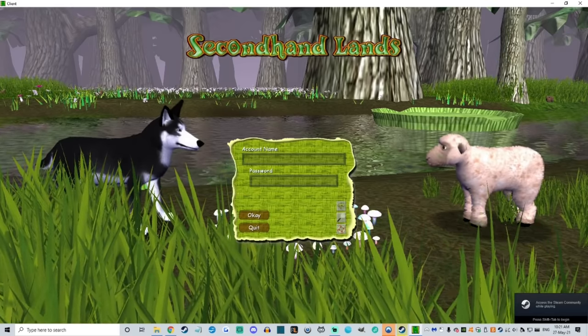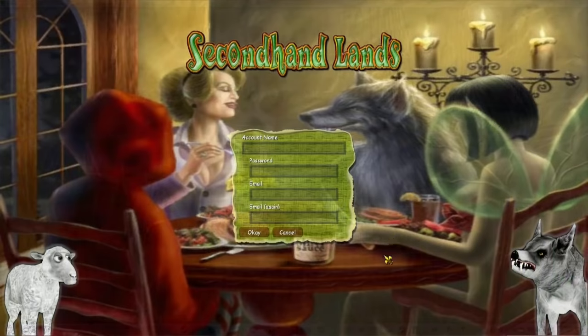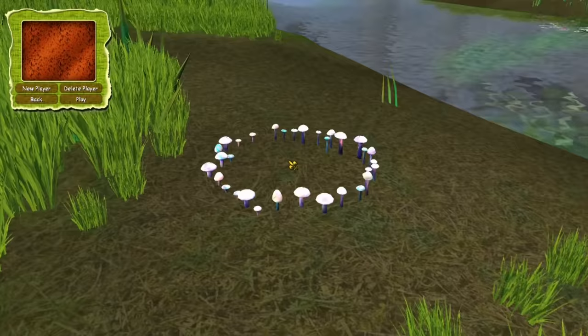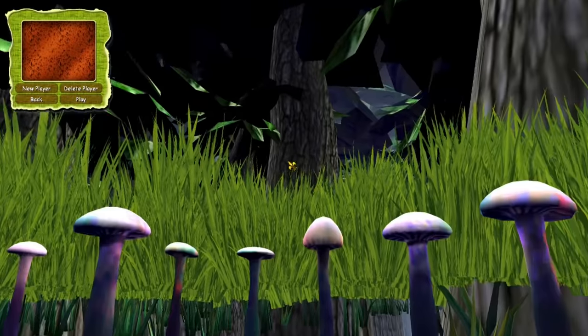The game client launches and it's just called Client, so we're not off to the best of starts. The first screen we're greeted with after signing up is character selection. I can swing the camera around, but it's focused on this mushroom ring.